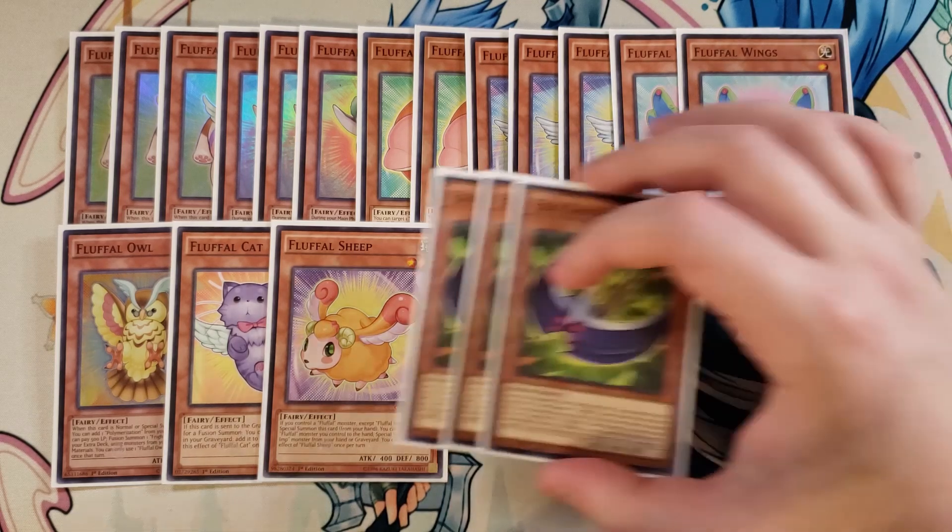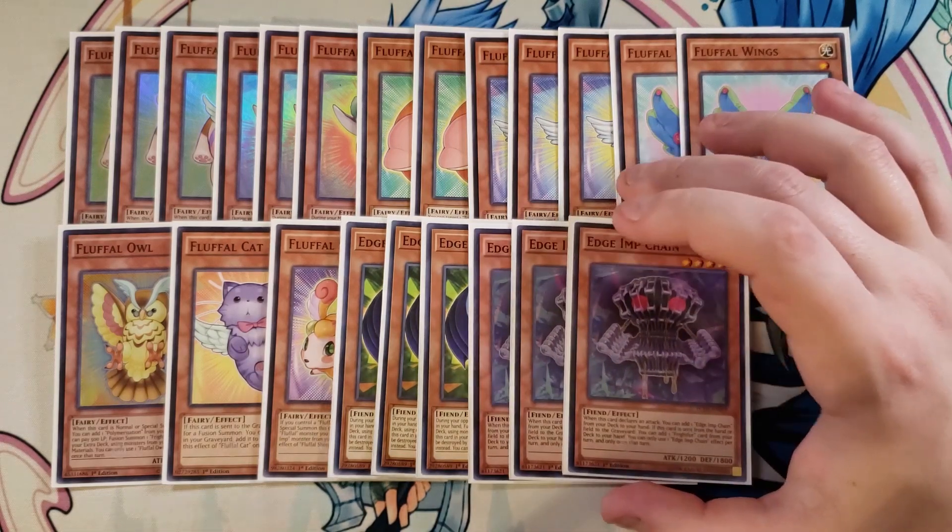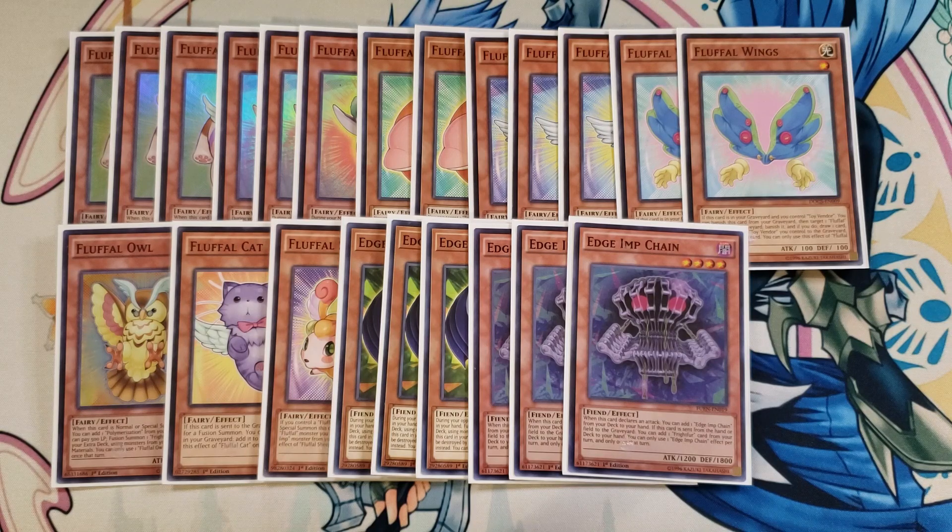We play three copies of Edge-Imp Scythe. Scythe is crazy because this is a going-second deck, but you can actually fusion summon on the first turn — during your opponent's main phase as a quick effect, you can reveal Scythe in your hand to fusion summon a Frightfur fusion monster from your extra deck using monsters from your hand or field including Scythe itself. If a Frightfur fusion monster you control would be destroyed by battle or card effect, you can banish Scythe from your graveyard instead. We also play three copies of Edge-Imp Chain, which adds another Chain from the deck when it declares an attack, and when sent from your hand or field to the graveyard, adds a Frightfur card from your deck to your hand — like Frightfur Repair, Frightfur Fusion, or Frightfur Patchwork.